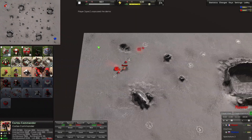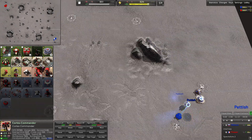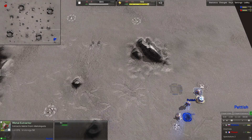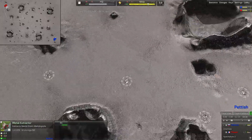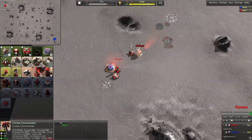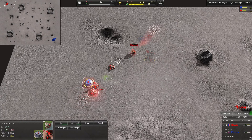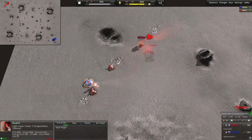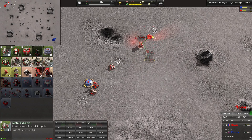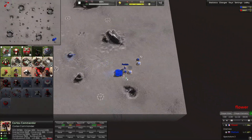Both players choosing their opening builds. It looks like Petish has gone double mass extractor, double solar collector, into a bot lab. Nothing for those solar collectors here — the map has an average wind speed of four. And Flower — I think I've seen this build from him the other day — he opens up max solar plant, LLT, then walks his commander over to cap a third MEX before making his first factory. Pretty interesting.